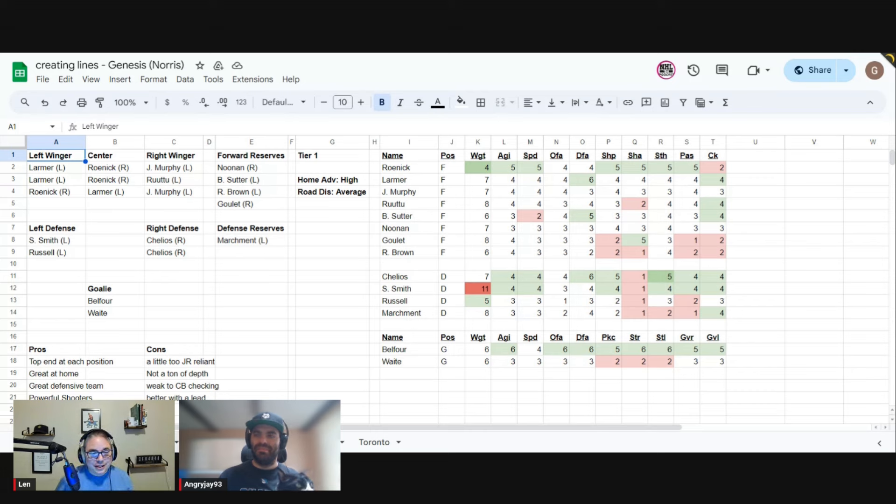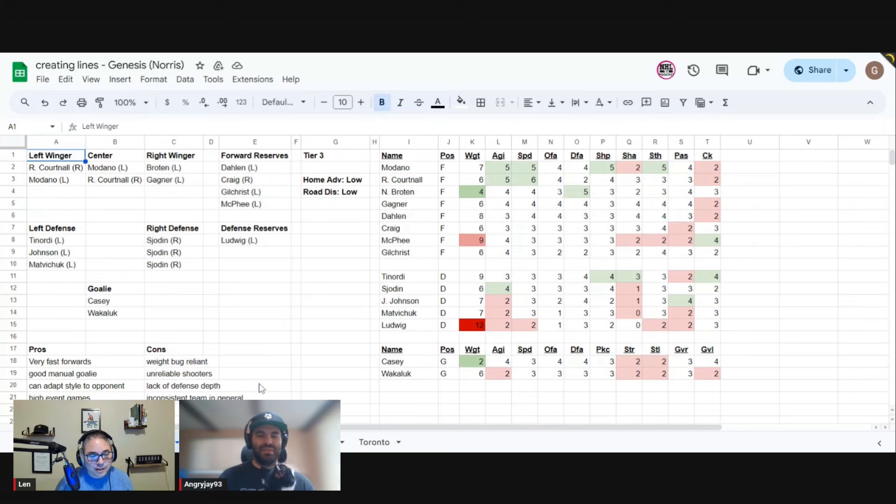Chicago has great players at every position, which is very difficult for every other team to replicate. You'll see teams that have strengths at one position — Chicago has strength all throughout their lineup. It's almost like they have an all-star everywhere, and in the hands of a competent player they're a force to be reckoned with. Let's move on to Dallas. The Stars — they don't have a lot of options in the forward ranks, and this is a team that leaves you wondering why you picked them.